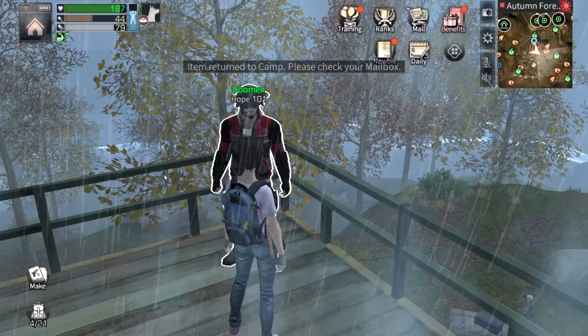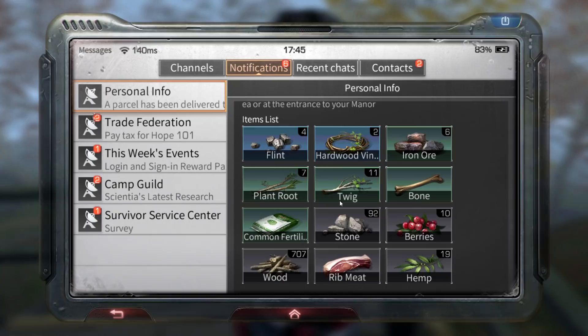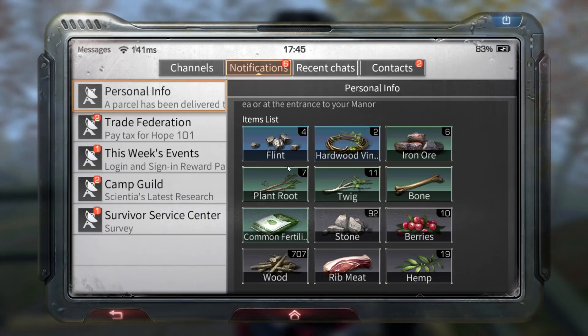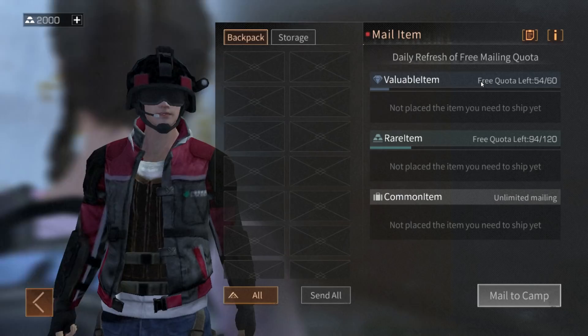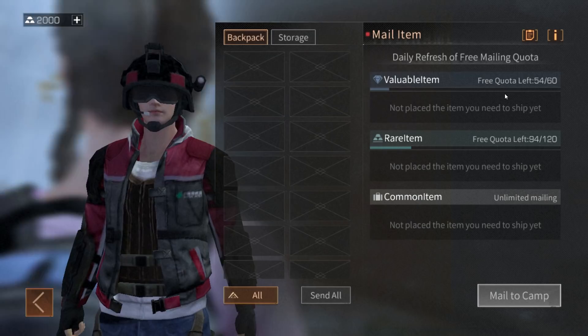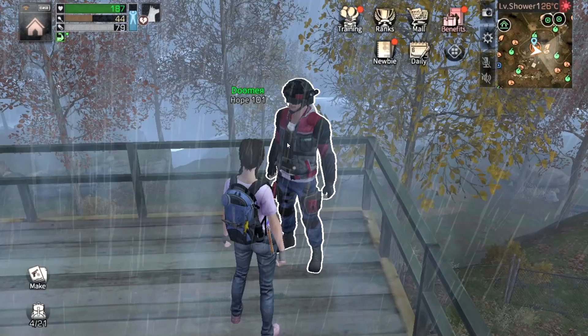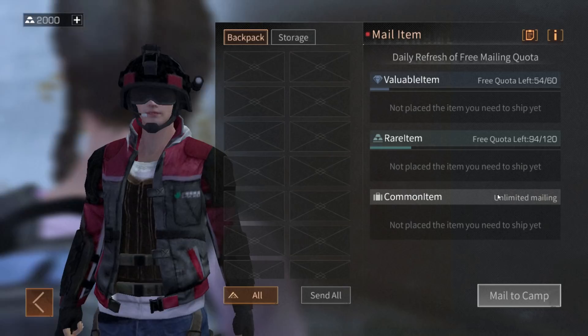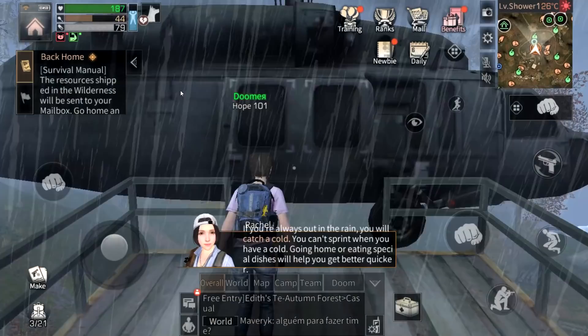Press mail to camp and everything will get sent to your mailbox. Under notifications and personal info you can see what's been sent to your mailbox. If there are taxes it will show how much you actually receive — for example if you send 5 flint and 1 is taxed, you get 4. Your quota shows how many items you can send: for instance, 54 more blue items and 94 green items. Blue is valuable, green is rare. If you send above 120 you'll need to pay gold, and the limit resets every day.